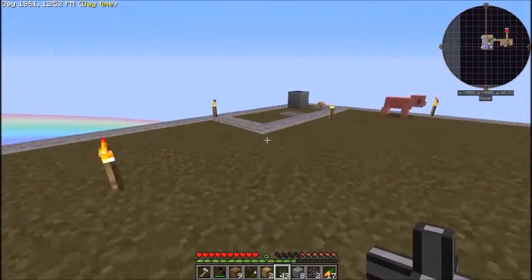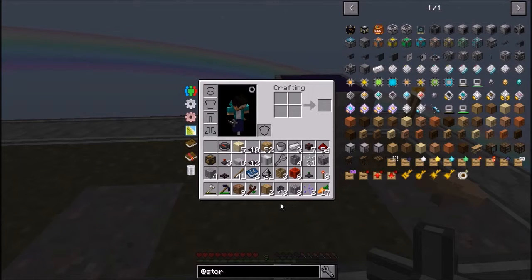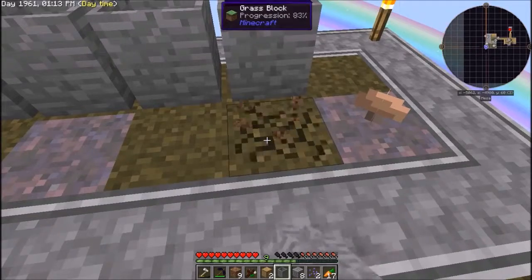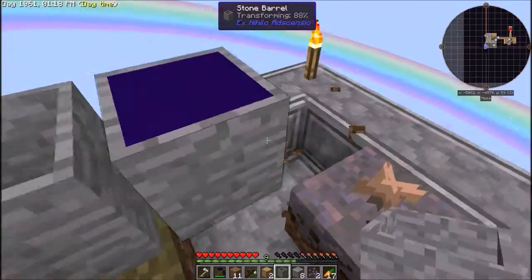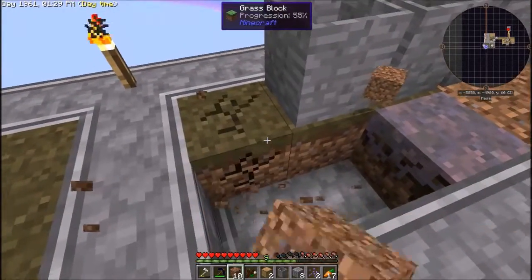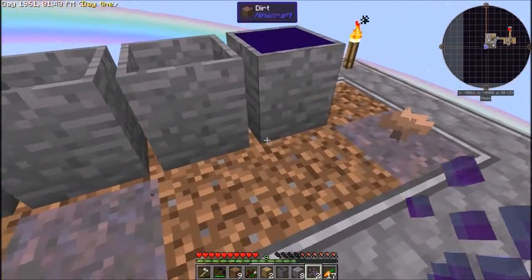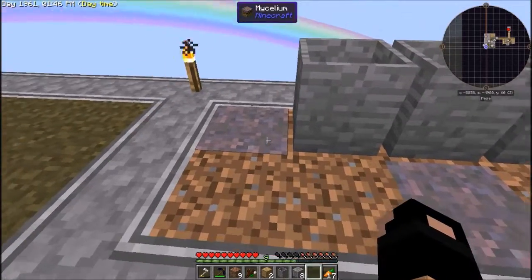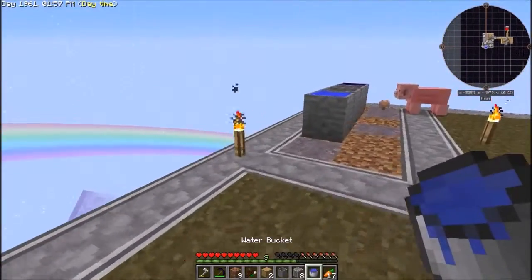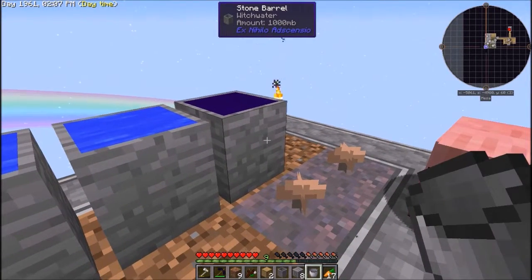The way to get witch water is to put a stone barrel - I happen to have a few more of these. I'm just going to turn this whole thing into mycelium because it will go a little quicker that way. Also an easy way to get mushrooms obviously. I get the mycelium by getting these ancient spores and just planting them - brings out mycelium, pretty awesome. Let me just fill up these buckets. If you look, they're all transforming - this guy is fully transformed into witch water.